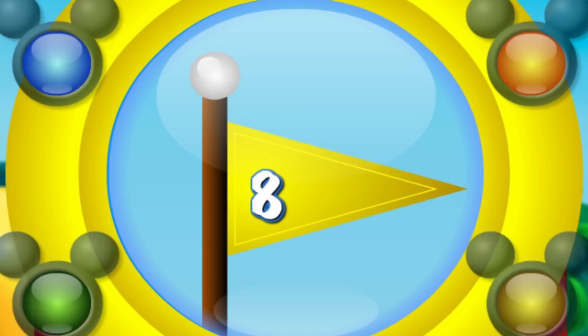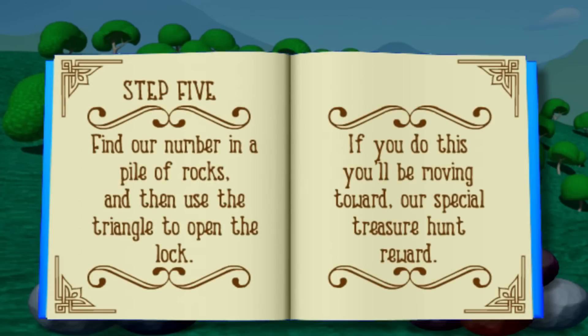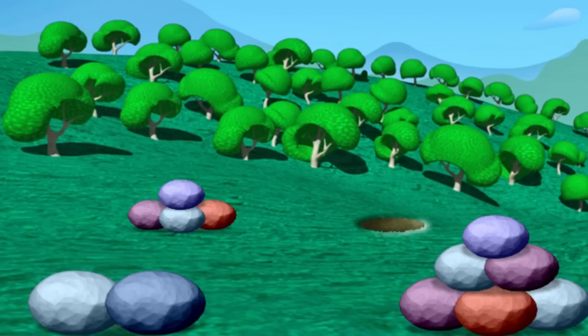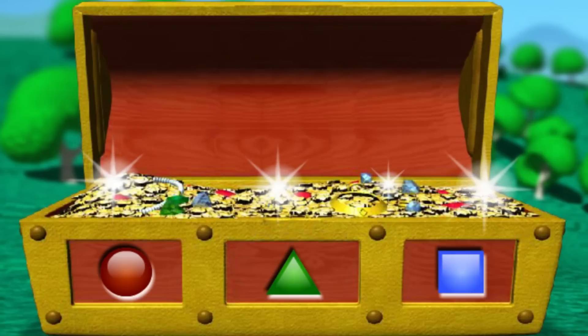Step 5: Find our number in a pile of rocks and then use the triangle to open the lock! If you do this, you'll be moving toward our special treasure hunt reward! Our number was 8, so let's click on the pile that has 8 rocks! Wow, you did it! We found the hidden treasure! Now, click on the circle to open the treasure chest! Gosh, you sure are a great treasure hunter! Thanks for helping us find the hidden treasure!